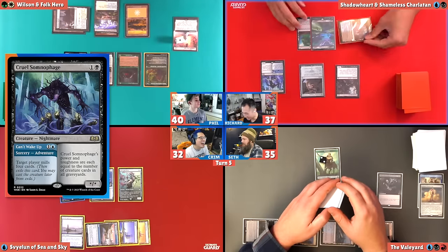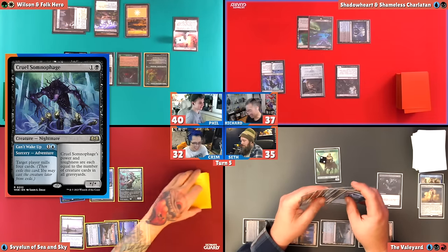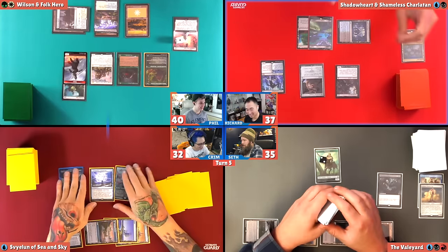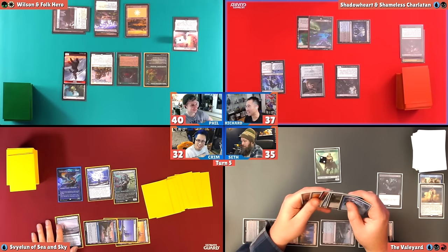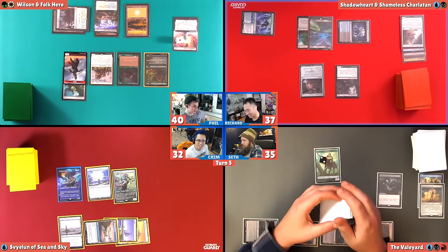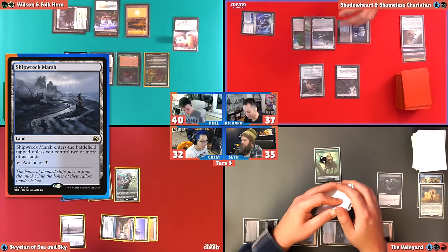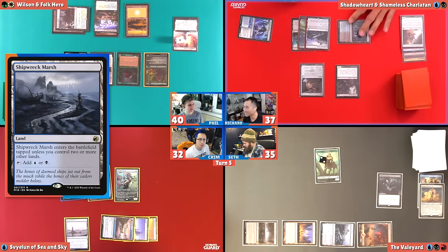I'm going to play Can't Wake Up. This is an adventure card. Target player mills four cards — I'm going to mill myself. Increasing Ambition is a flashback card that just hit my graveyard. I'm going to stick this one in exile on an adventure. I'm going to play Shipwreck Marsh. We're just going to hang back on defense. Richard's going to crack that Myriad Landscape. I will assume.